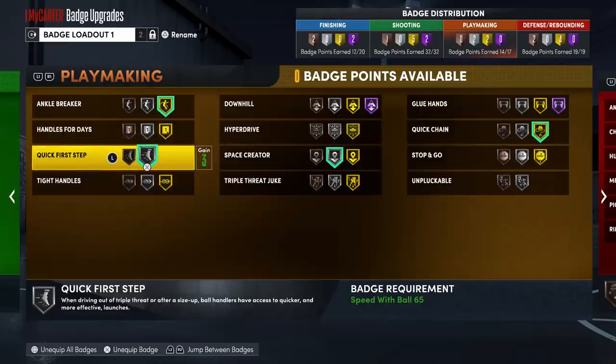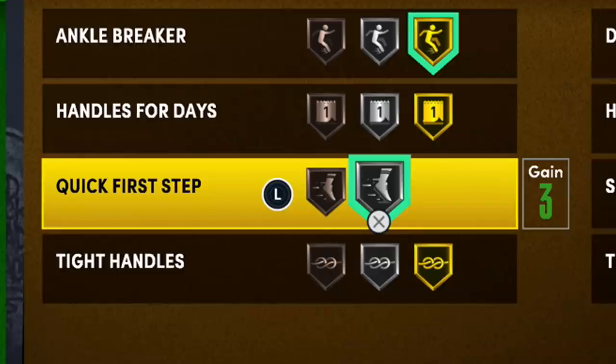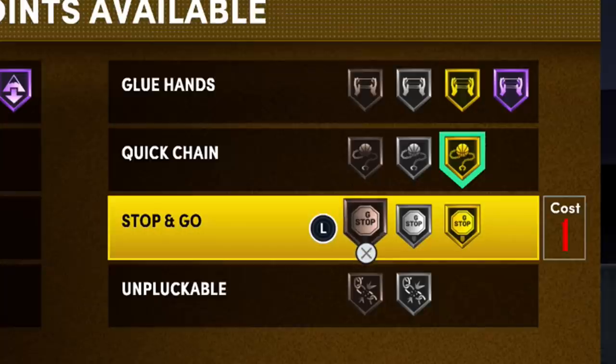When it comes to playmaking this year, I'm hearing a lot of good things about Quick Chain. And of course Quick First Step — as high as you can get those. Quick First Step and Quick Chain are going to be the two main badges you want to focus on.